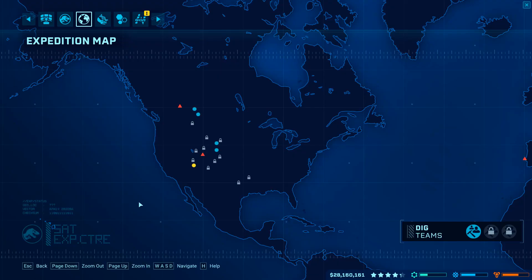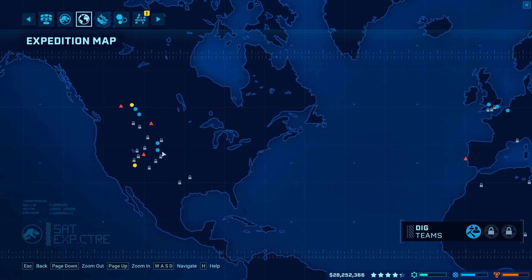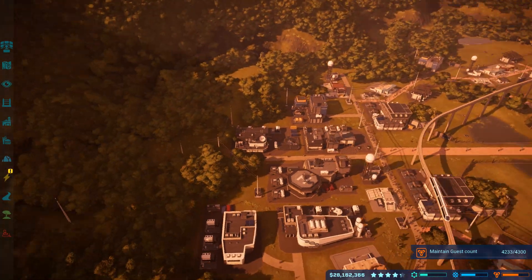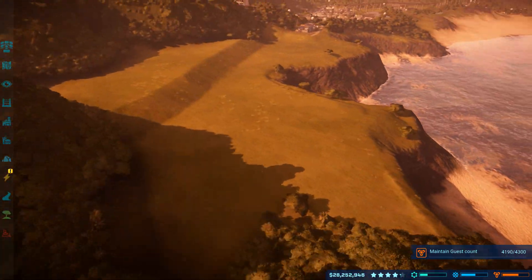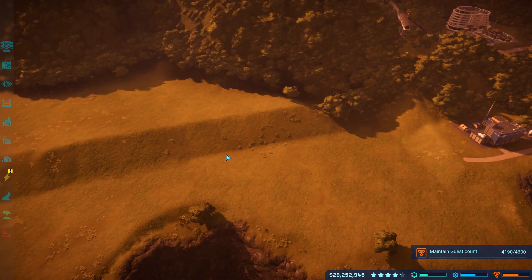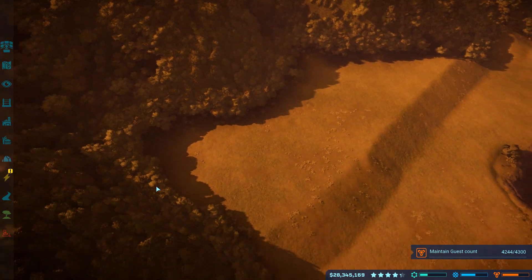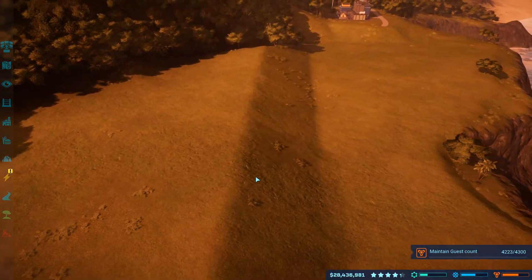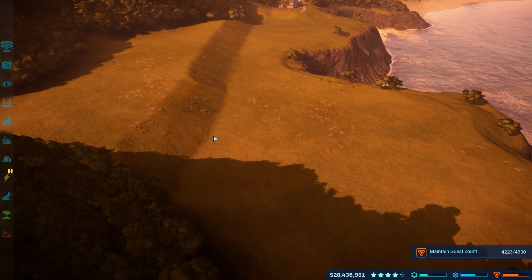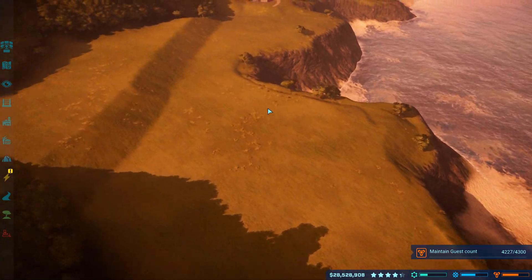We're going to continue to work on stuff here. I want to get that Styrachiosaurus genome — that's really what I want now. I've gone ahead and started prep work over here on this side of the park, because this is going to be sort of a guest area. I'm also thinking that I'm going to put another enclosure over here — that should be a large enough area.